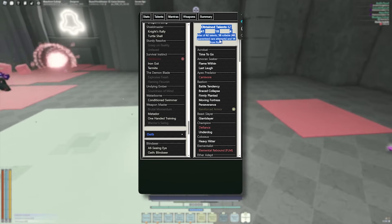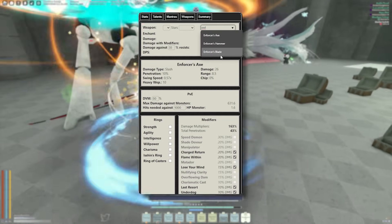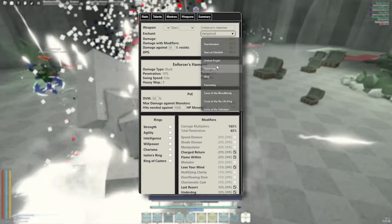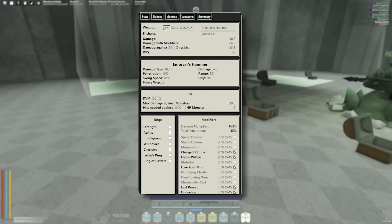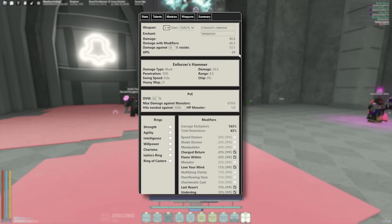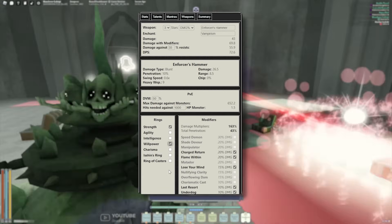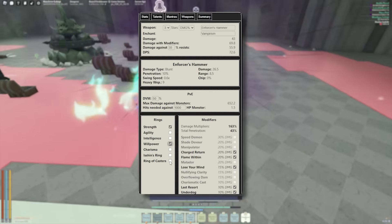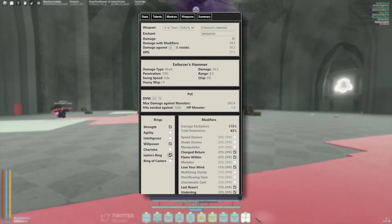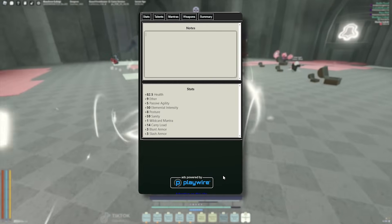This is the whole build. You can use the Enforcer Hammer or any Enforcer weapons except Blade — don't use Blade. You should always go Vampirism on it, and if you can get it starred, go for three-star damage. You will be doing a lot more damage to Stone Knights and Golems. For rings, grab Strength and Willpower. If you want extra mantra damage, grab Ring of Casters or Ishan's Ring — but only grab Ishan's Ring if you have Viscosity Enchant on your armor. And that's it. Thank you guys for watching and I'll see you guys in the next one.